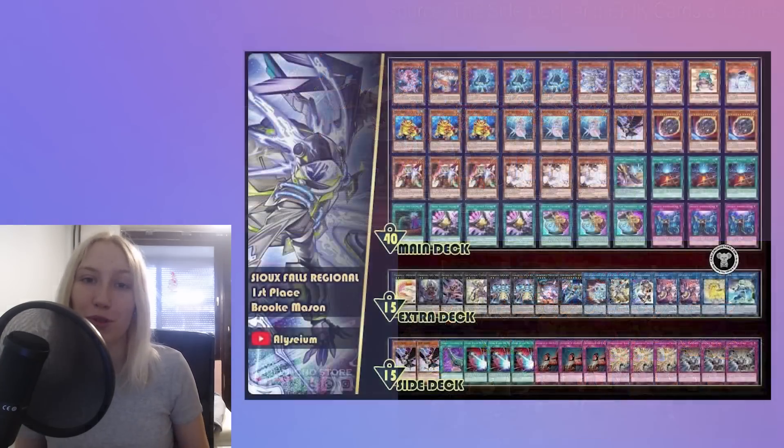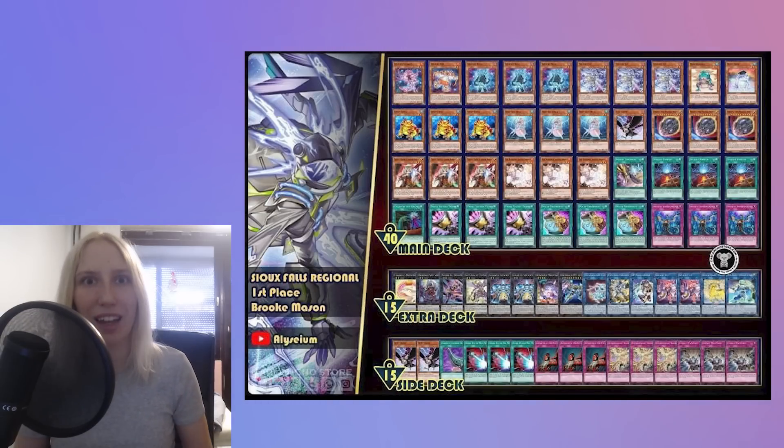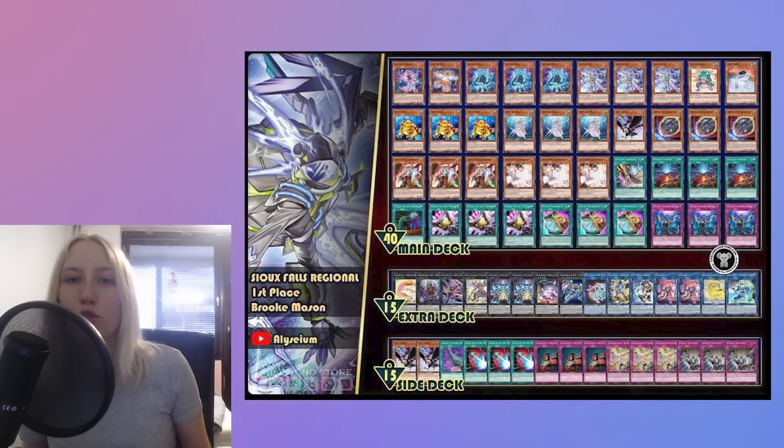Looking at the first one from Sioux Falls Regional, it's a Sprite deck list. Interestingly enough, in this video we're not going to be featuring any Tier Limit deck lists — I was not able to get any. From what I've heard, there was a huge Sprite representation at most of these regionals, including actual top cuts when it comes to top eight. So this one, the Sioux Falls Regional, first place got taken by Sprite, and the build is looking very basic and straightforward — just Sprite stuff, Frog stuff, hand traps.